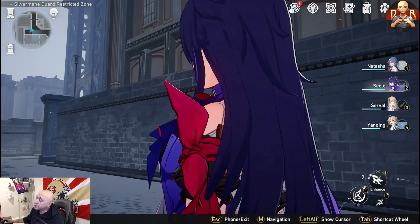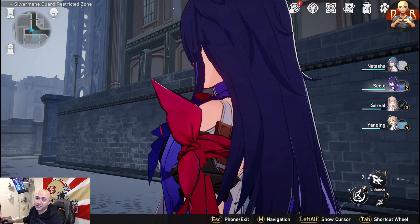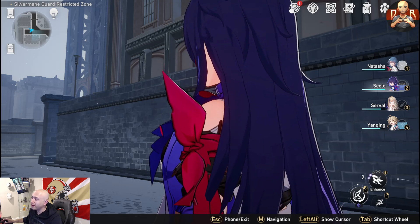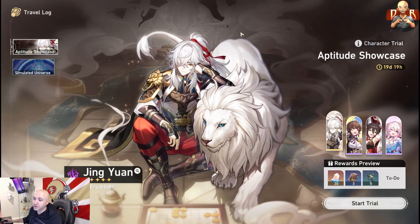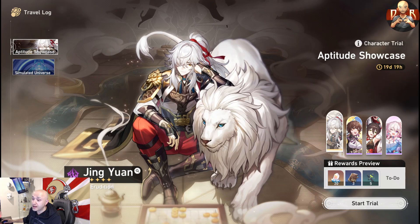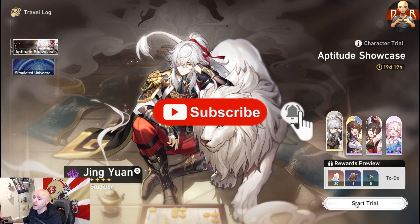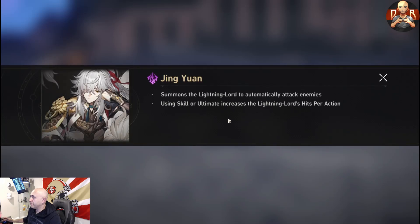What's going on everybody, it's your boy Payne, welcome back to another Honkai Star Rail video. The banner has dropped and I hate that we had to wait so long, but we're here. We're going to do a trial for all four of these units, see what they're all about, and then do a summon — hopefully get a couple copies, specifically Sushang, and if we get lucky, Jingyuan would be awesome.